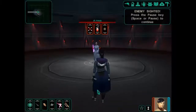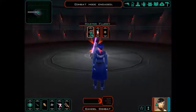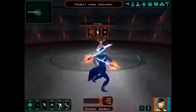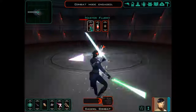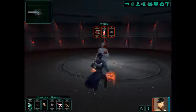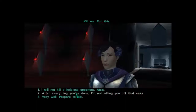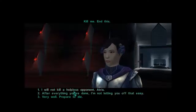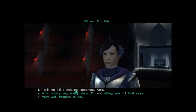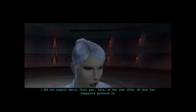Alright, I didn't think there was much use in chatting with her. Let's go with the dueling shield and quickly go with a couple of Master Flurries here. Kill me. End this. After everything you've done, I'm not letting you off that easy. I will not kill the helpless opponent, Atris. I did not expect mercy from you. Here, at the end. After all that has happened between us.